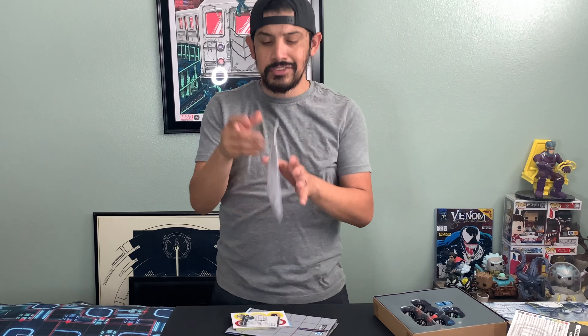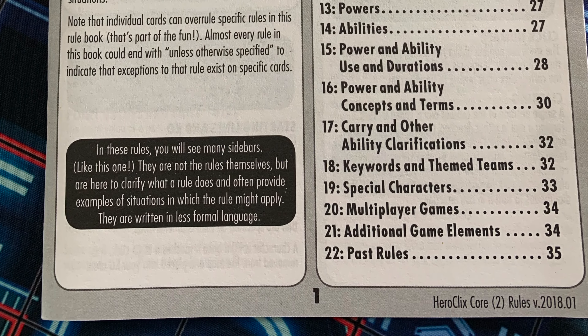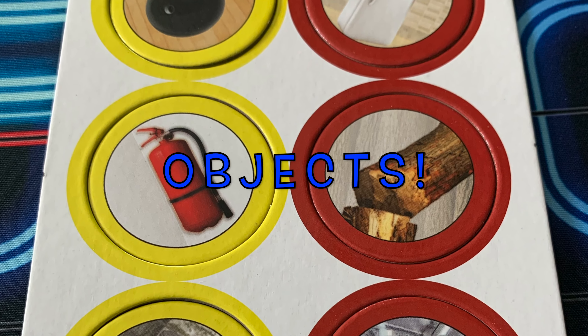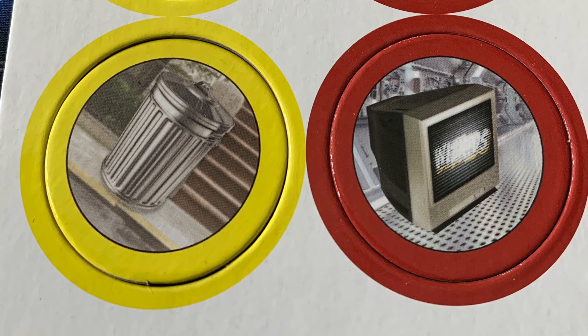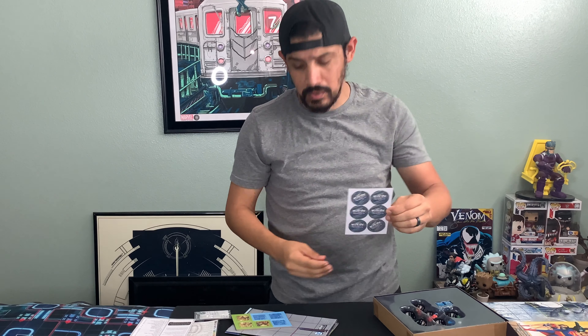Then you have your Defensive powers, and then you have your Damage powers. And like every single game, you actually have a Core Rulebook with every single rule you need. There are the objects — these are the light objects. Then you have your Heavy objects. They're pretty nice — it even has the WizKids logo right in the back there.